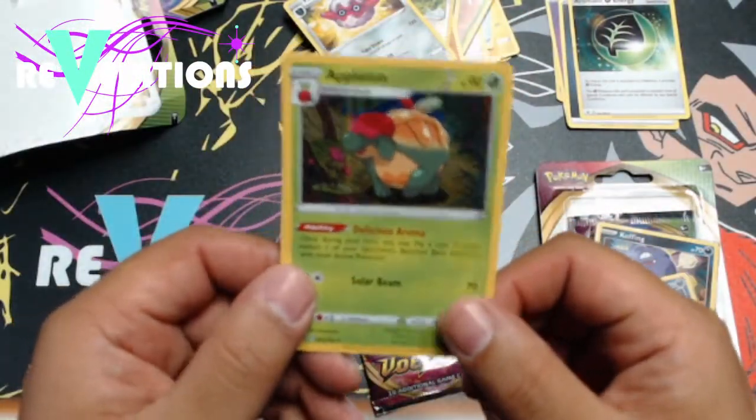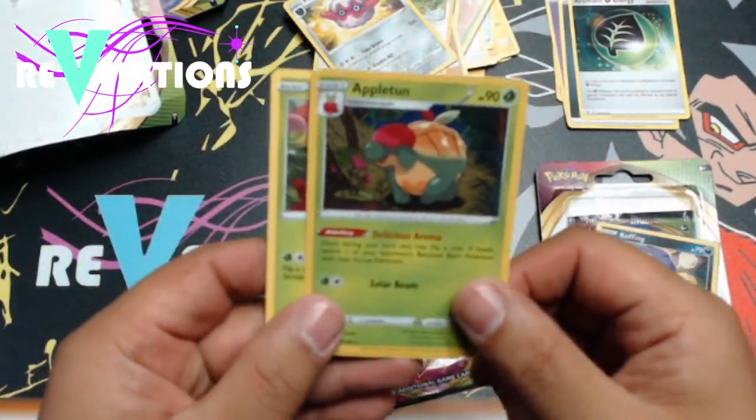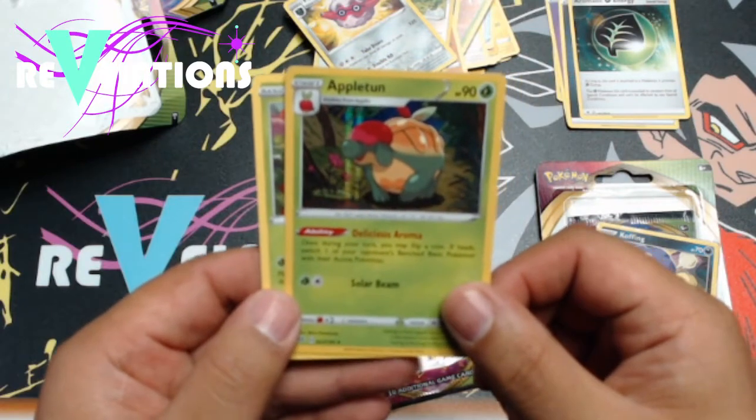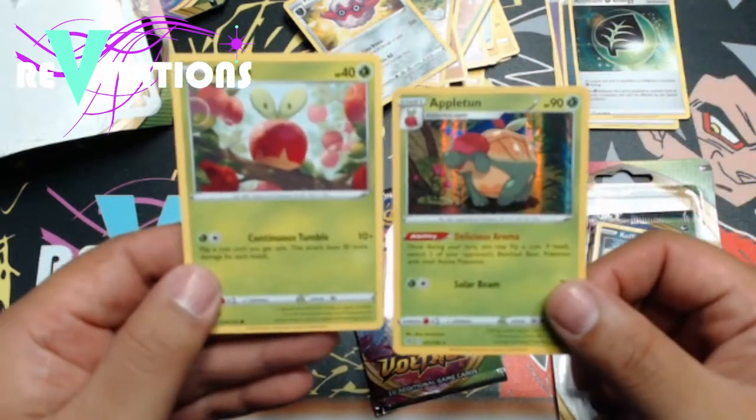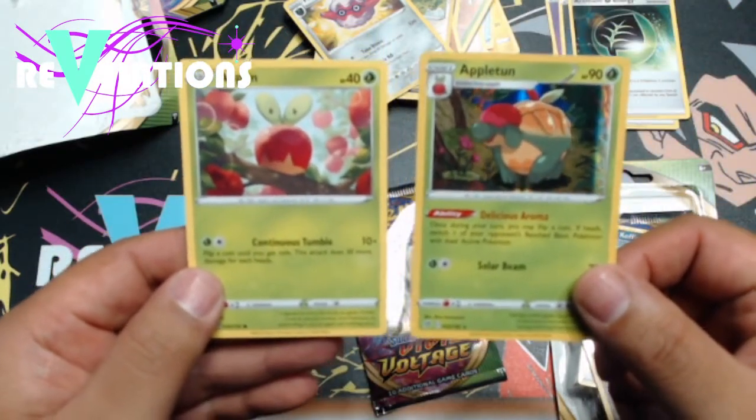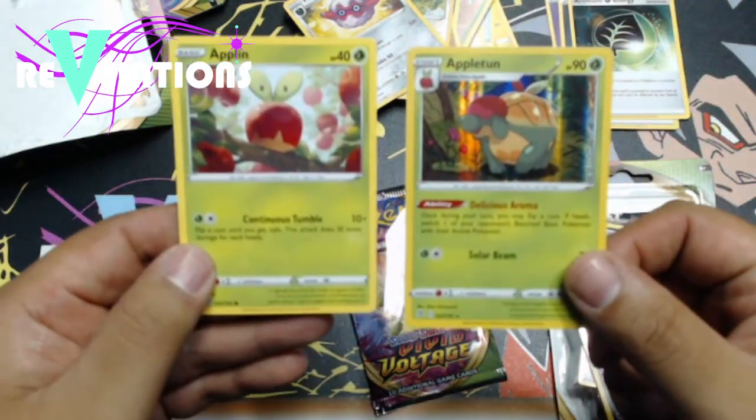Okay, so we have these two cards. This one's a Holo Appleton, which is very cool. And there's your Applin. So those cards you obviously get right with that and they're visible — you know you're getting them. So those are very cool.